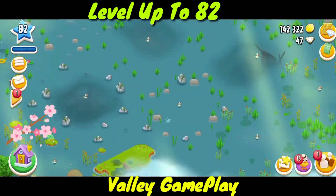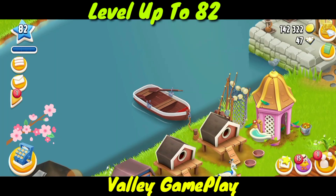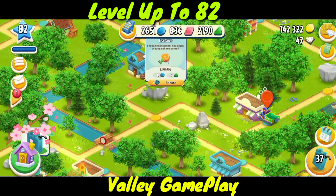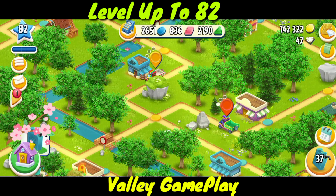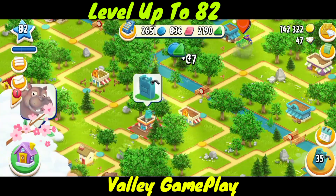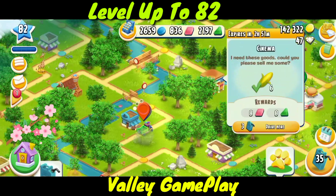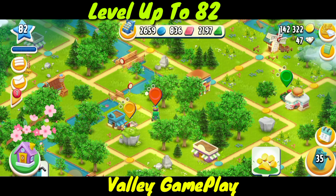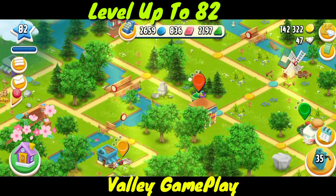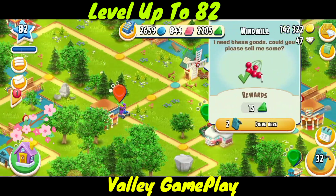The fishing area is fully filled, so I can't do fishing right now. Let's check other options. I can get eight blue and seven green tokens here but I don't have cotton fabric. This order will give me eight red tokens and eight green tokens.